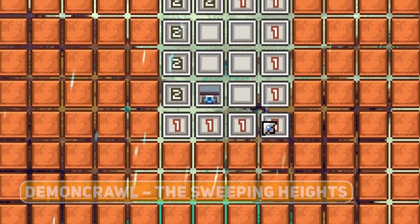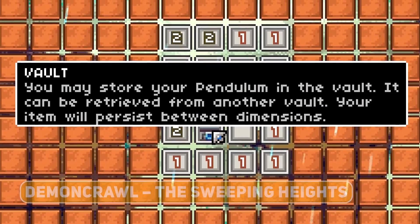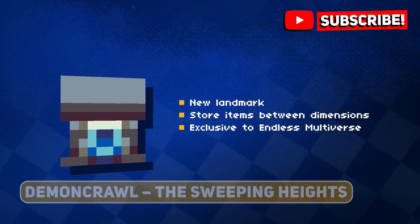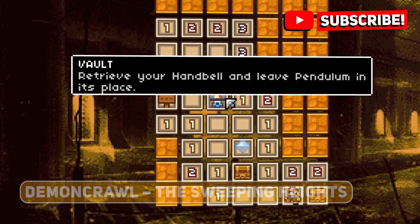During your travels, you may be lucky enough to come across a few interdimensional storage vaults. This new landmark lets you deposit an item that can persist between dimensions. You may retrieve your item from the next vault and leave a different item in its place.